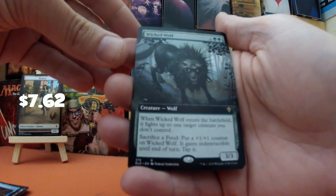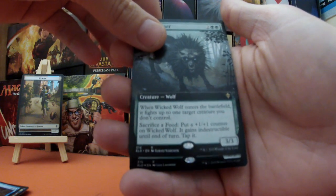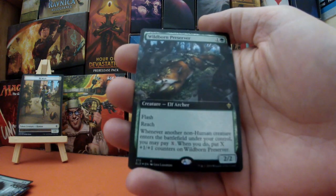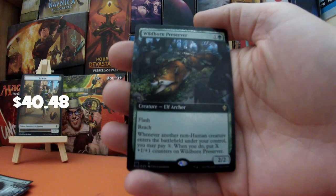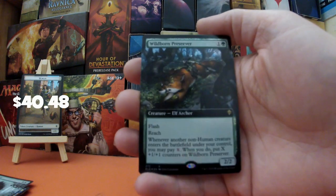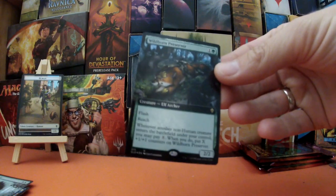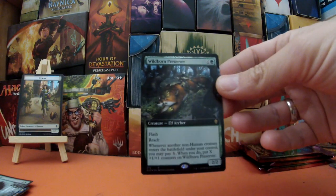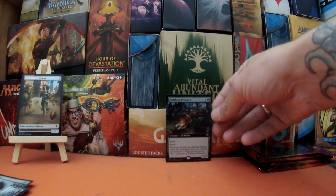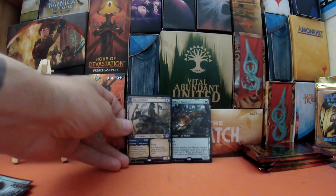What is it going to be? It's a foil and it is — oh, beautiful! That's fantastic! Wildborn Preserver, foil extended borderless! That is so so amazing. I am so pleased — this is in a deck I'm currently building. We're going Simic counters again, and this is an absolute all-star in that deck. I'm over the moon with that — that is a fantastic booster. We've got the Fae of Wishes as well, very pleased indeed.